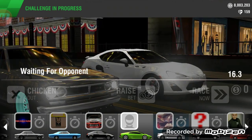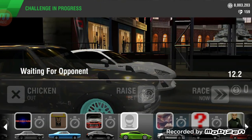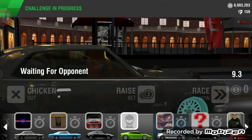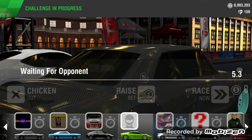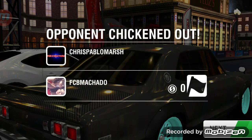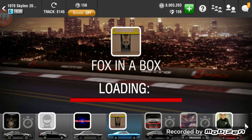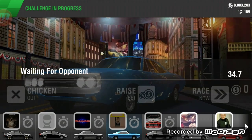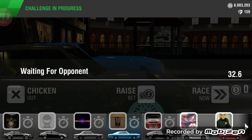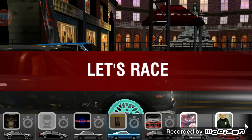Also bringing this up — as some of you are aware, the Buick GNX is going to the vault. Today is the 31st, so you only have another couple of hours to buy those rides. It's 72k in the showroom for cash, so if you like that car get it while you can, because once it goes into the vault you definitely can no longer get it.